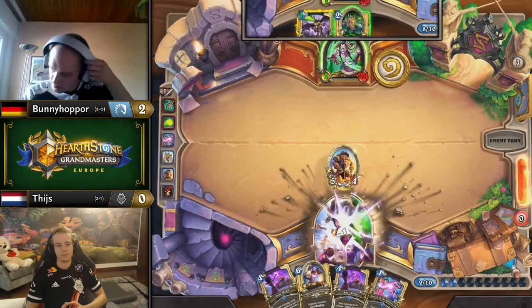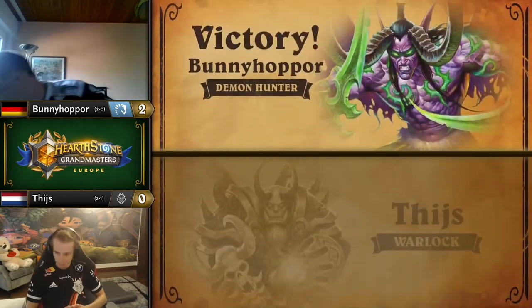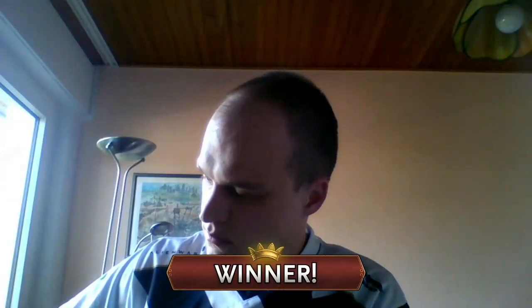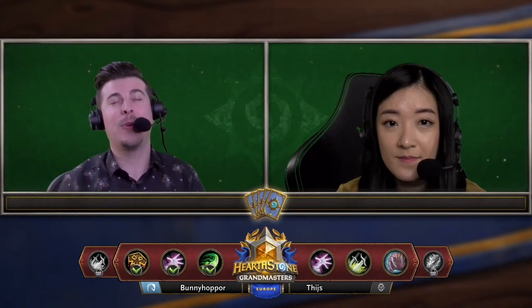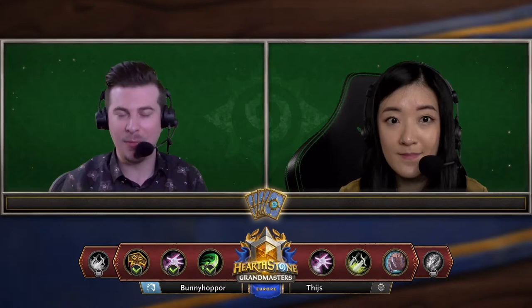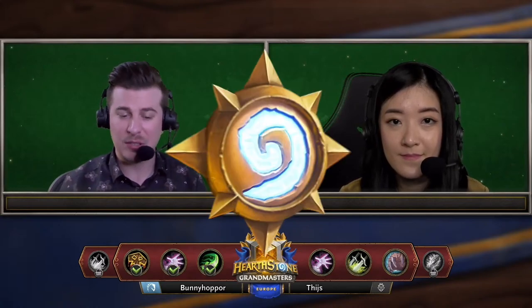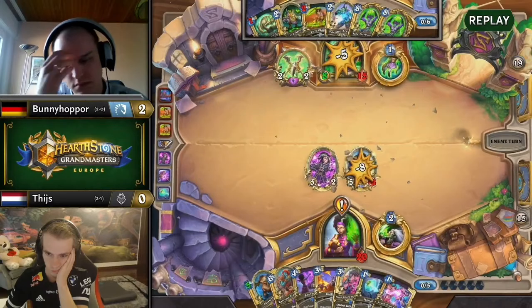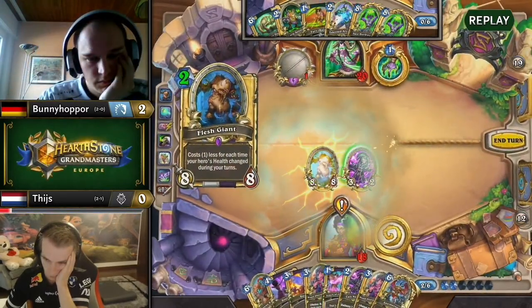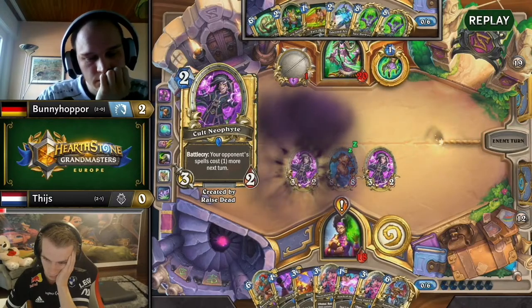Bunny Hopper clutches it out — one Fell Barrage going face, hero power, second half of Metamorphosis, and the good old Demon Claw to close it out for the perfect 3-0 sweep. What a series! It looked very one-sided, but one and a half of the games were really close. Bunny Hopper especially in that last game with the Fell Demon Hunter kept his cool — Tice healed for a lot, going almost back to full health a couple of times. When Bunny didn't even have the best Jaces — he still had two Chaos Strikes in the deck — but normally if you do that a bit earlier you're drawing more cards anyway.